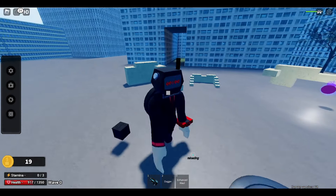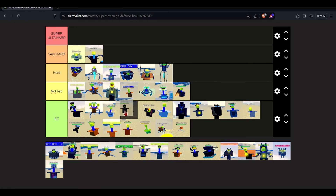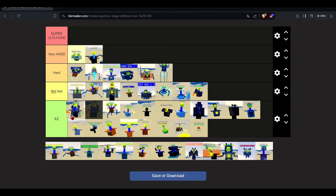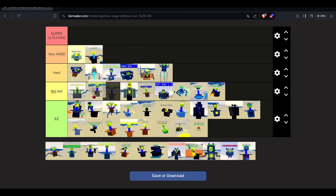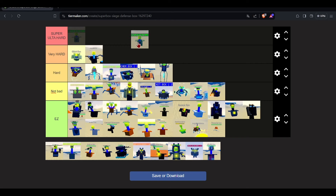Rocket box — not bad but still pretty easy, I'll put it right there. Scientist — he spawns parasites but it's easy, I'll put him in front of easy. Supreme box — actually I'll put this guy in not bad. I won't even put him in hard since that's already where G-man is. He's stronger than that — and that too. Spring million — he's pretty hard, I'd put him right there.